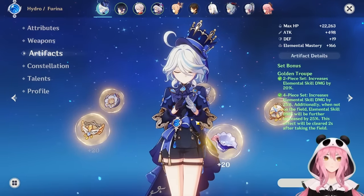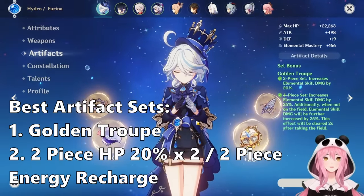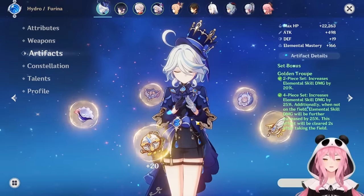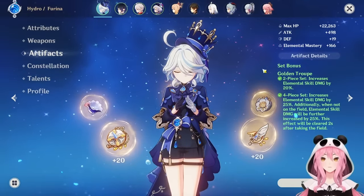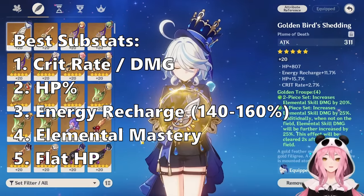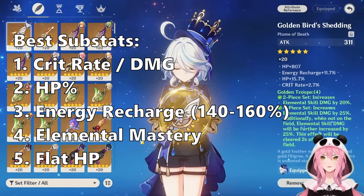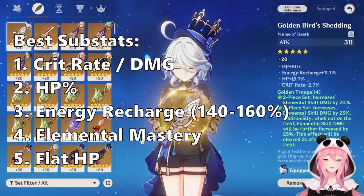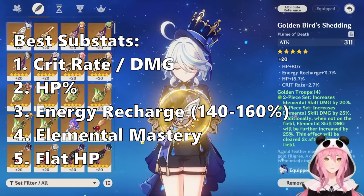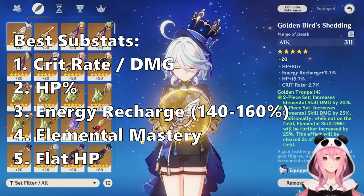Early on, if you don't have Golden Troupe yet, you can use a 2-piece 20% HP set like Tenacity of the Millelith or Vourukasha's Glow combined with a 2-piece energy recharge or 2-piece HP set as generic placeholder stats. For substats we want: crit rate, crit damage, HP percentage to increase both damage and healing, and energy recharge — roughly 140–160% ER depending on your weapon and team.